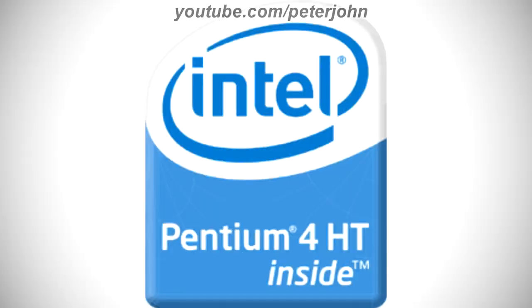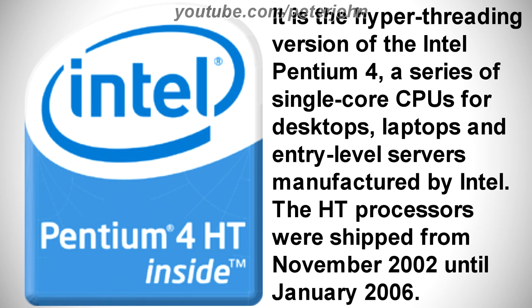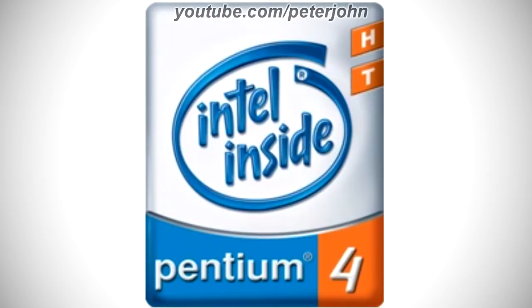Now I'm gonna talk about Intel Pentium 4HT. It is the hyper-threading version of the Intel Pentium 4, a series of single-core CPUs for desktops, laptops, and entry-level servers manufactured by Intel. The HT processors were shipped from November 2002 until January 2006. 2002 to 2003, there is a white, blue, and orange rounded rectangle. On the white part there is a blue ring, and inside it there are the words 'Intel' and 'inside' in blue text. On the right of the ring there are two orange squares with the white letters H and T. On the blue part there is the word 'Pentium' in white text, and on the orange part there is a white number 4.